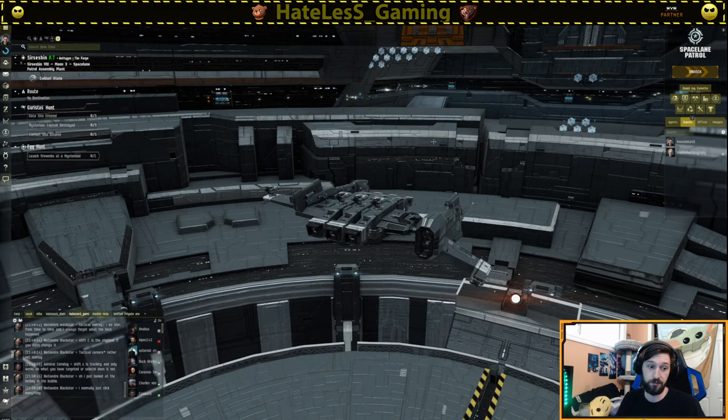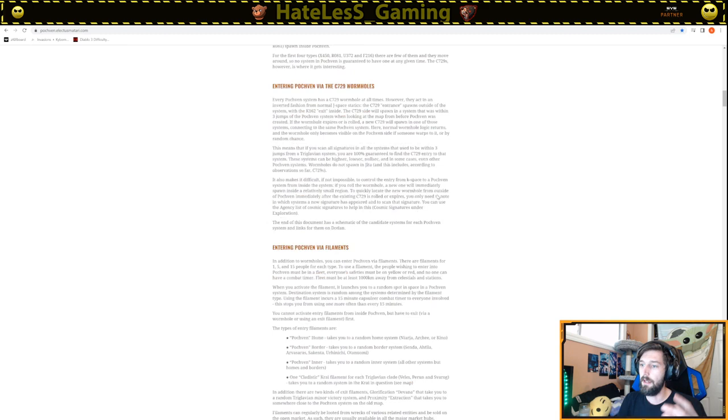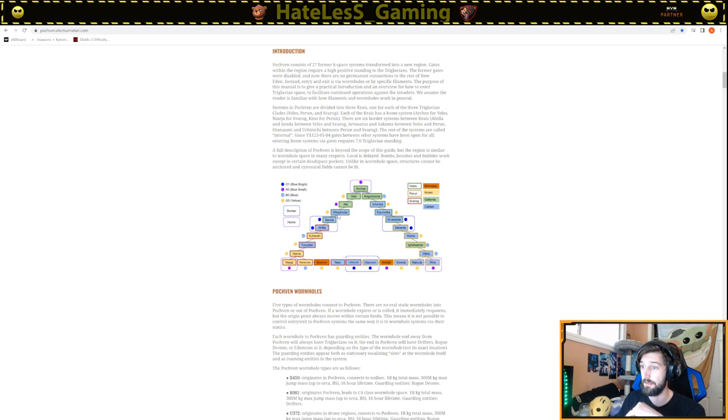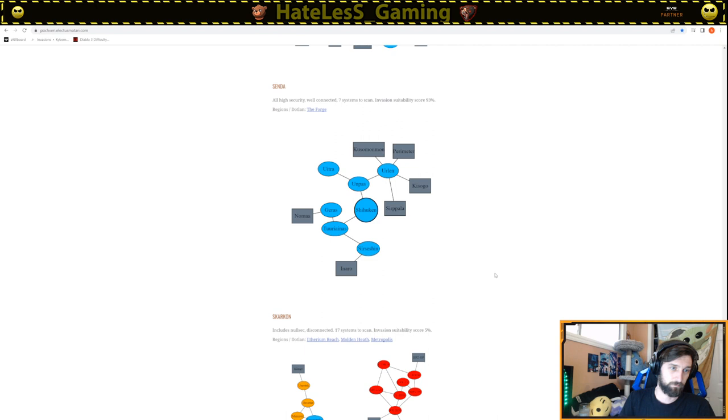The other way to get in and out is to locate a wormhole - and this is really easy. Refer to the Pochven Entry Manual. It lists all Pochven systems and the possible systems where wormholes can spawn. If you look at Senda, which is my personal favorite, it's alphabetical so it's towards the bottom. Senda is a magical system. Since Uritra, Kasigo and Uritra are both Nubro systems, CCP made it so Triglavians can't spawn there. This means the wormhole to Senda will always spawn in Turianus, Garrus, Shihukin, or Cercetian.